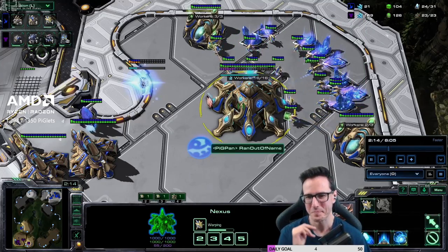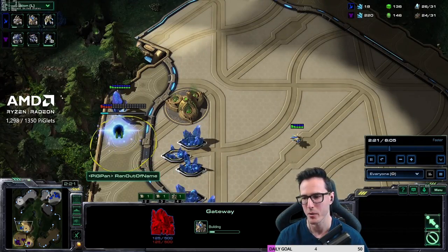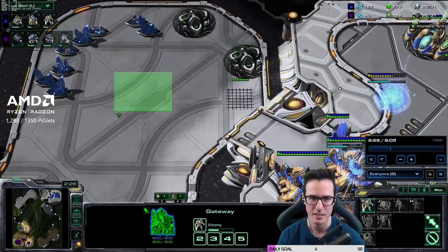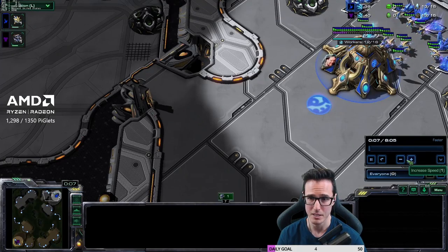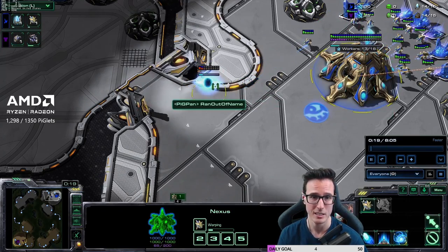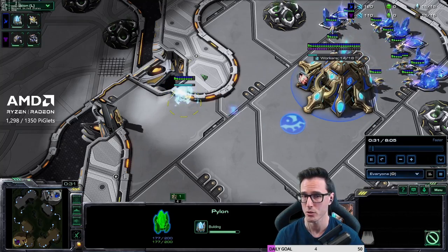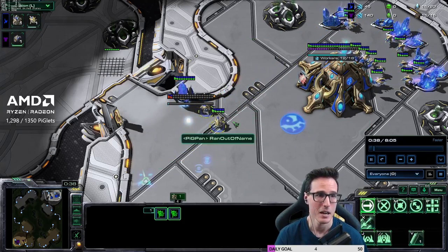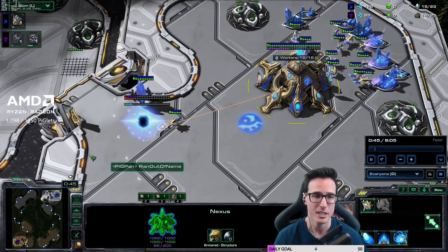The build order is just totally mistimed — going for the pylon and gateway way before needed. A cheesy build order doesn't have to be that different from your normal build — just take the nexus out of it. The first pylon needs to go down right on 100 minerals — maybe 125 to 175, that's okay. But that gateway needs to go down the moment that pylon finishes. For a super cheese you could go 12 pylon 13 gate or 12 pylon 14 gate. Don't pull two probes off 200 minerals when the gateway goes down — those details matter.